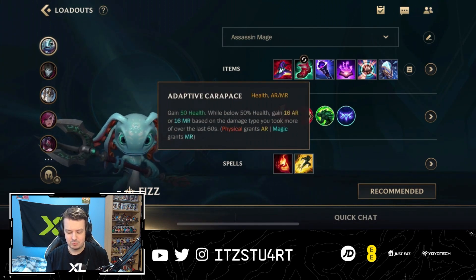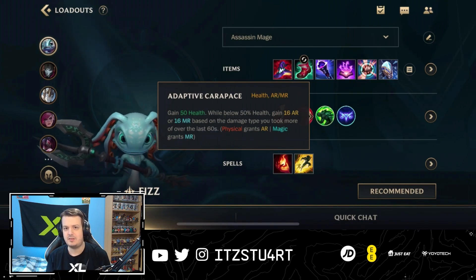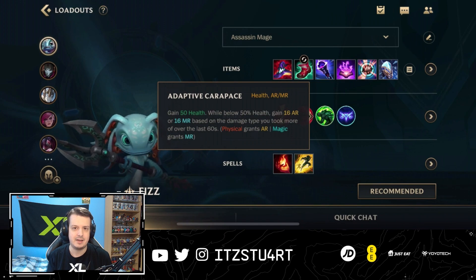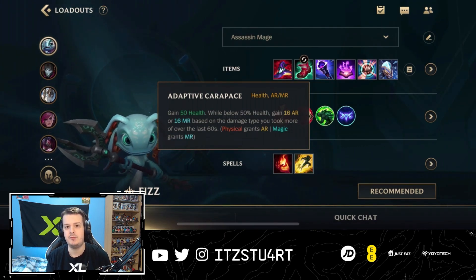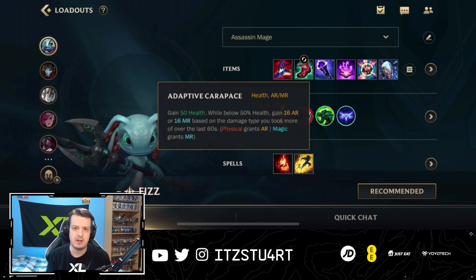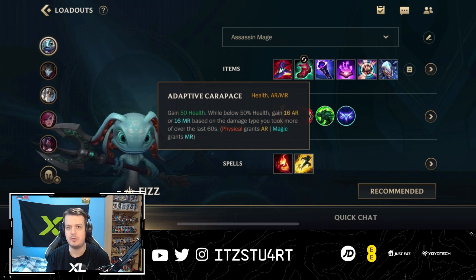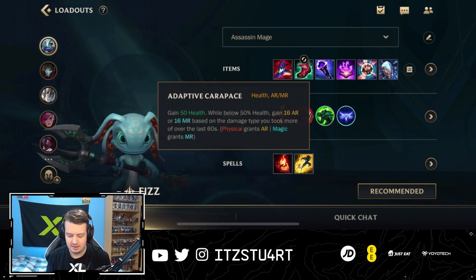Adaptive Carapace can be swapped for any Resolve tree rune, but I like it because it gives a little resistances during the laning phase when trading against enemy champions, plus a little health in the early game. Fizz's weakness is the early game, so keeping yourself alive and farming as many minions as possible is very important — Adaptive Carapace helps with that.